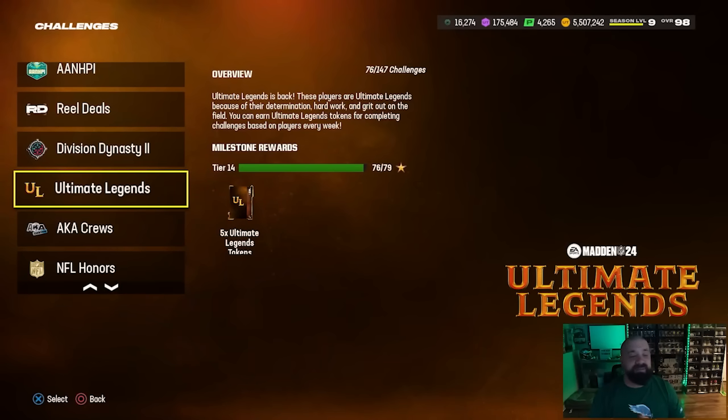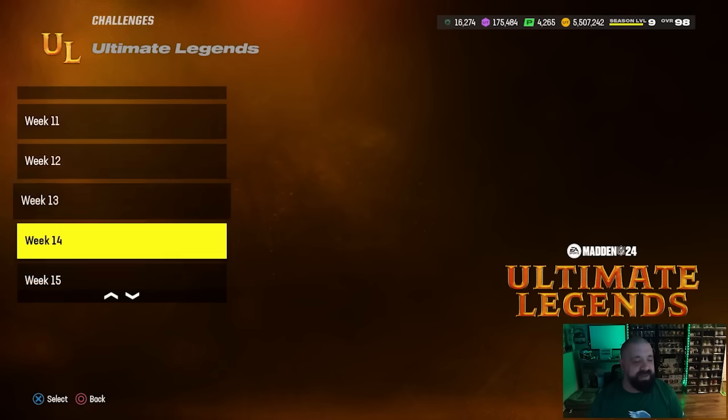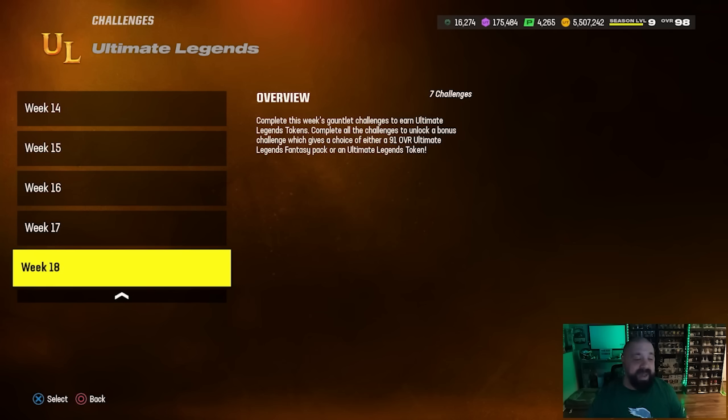Let's jump right into the video and talk about today's content. We're going to start with the Ultimate Legend solo challenges. We are now down to week number 18, and if you've been playing through these solos you should have been earning milestone stars and also Ultimate Legend tokens, which can be traded in for two free Ultimate Legends at this point — both non-BND, meaning you can make some coin off of them.